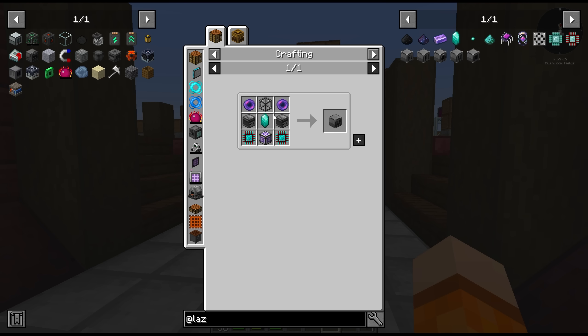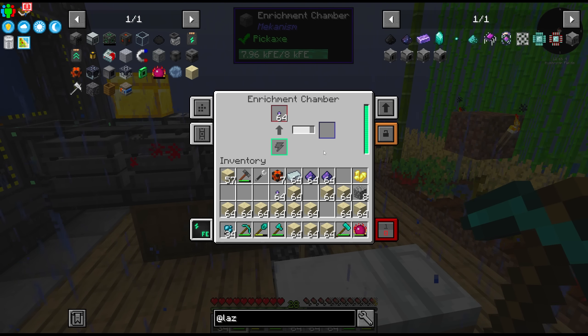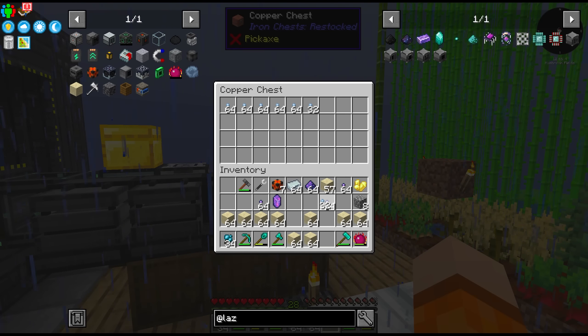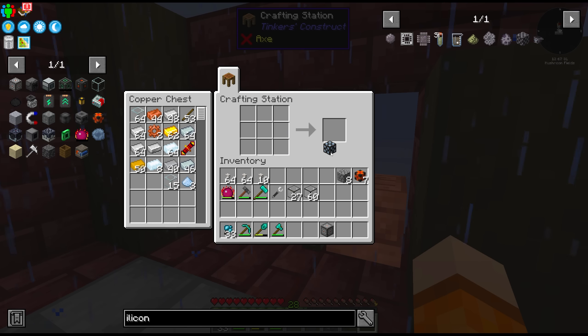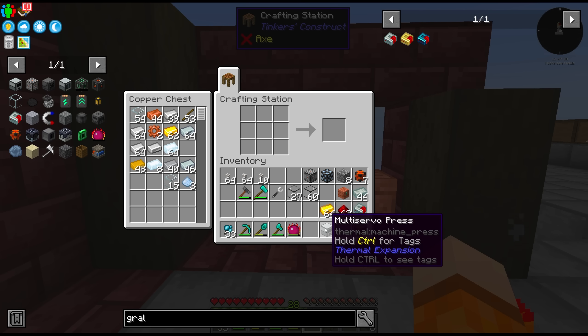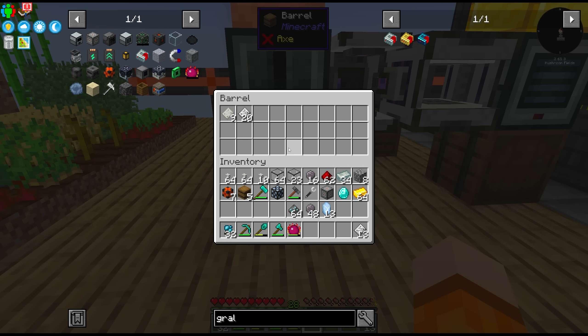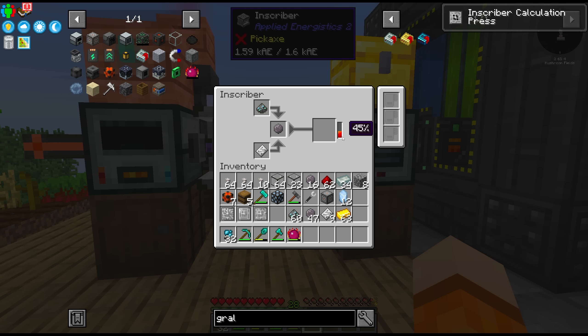The recipe requires fluix steel, so we need a matter infuser first — but we can actually do that in the enrichment chamber. After batch crafting a lot of the basic AE2 components, we got this new multi servo press as a way to make plates more efficiently — one input, one plate output. Using some iron plates we can make our inscribers, which normally are found in meteors in the world but here can be made directly in our inscriber. So we got the engineering press, the logic press, the certus calculation press, and finally the silicon press — there's our quest.